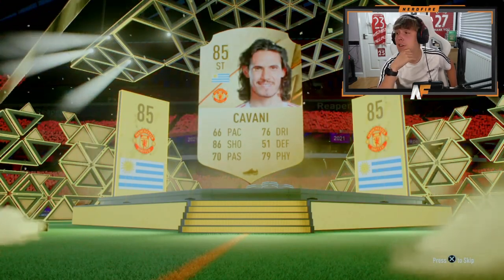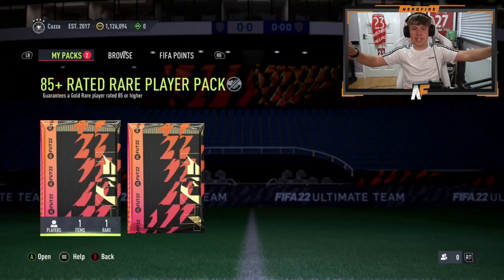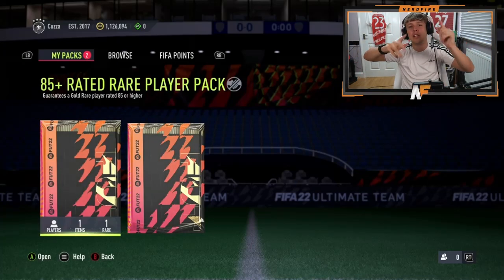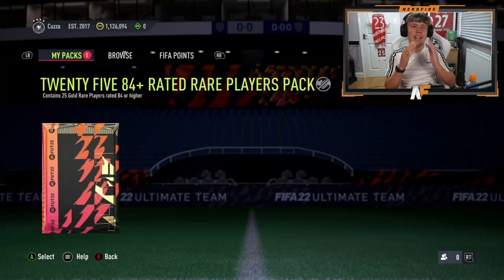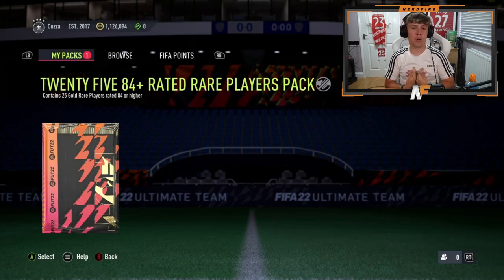Shout out to the main cutter - he's got an icon pack you'll see near the end of the video, an 85 plus from the free pack, and an 84 plus times 25 that he saved from a Team of the Season swap. Let's see what he gets from both packs. He's cracked open the 85 plus - it's a walkout, 86 to 87, English - looks like Jamie Vardy. Now his 25 pack of 84 plus - can this be the first Shapeshifters pull?